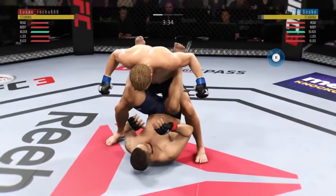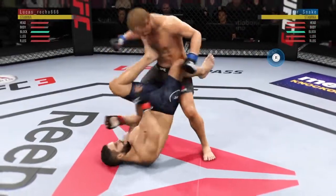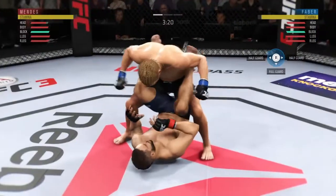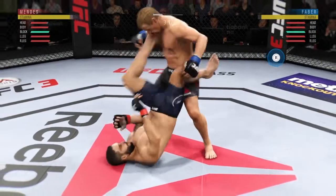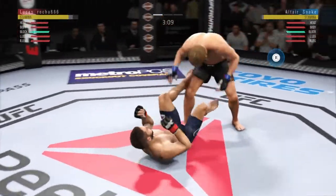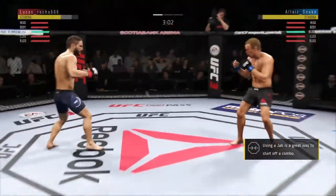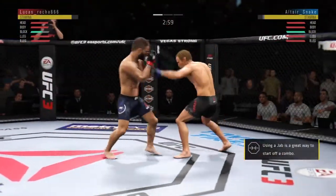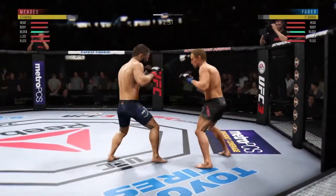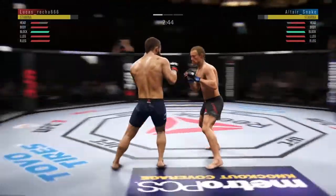He moves to stacking him now. Good shot to the body. Big shot. He's busy as he looks to improve position. He's got them stacked here, but he has to be careful he doesn't get trapped into a triangle. There he swings with a haymaker. Mendes gets hit by that kick to the midsection.